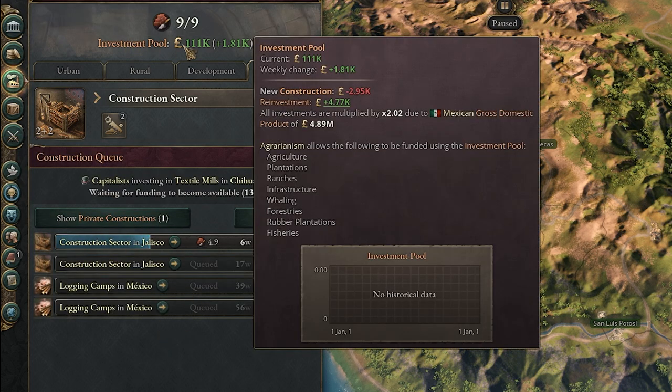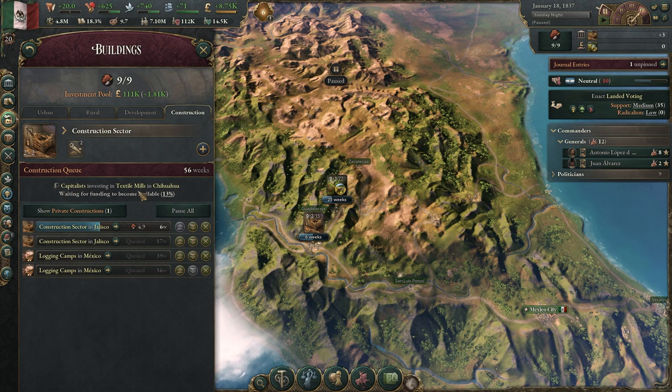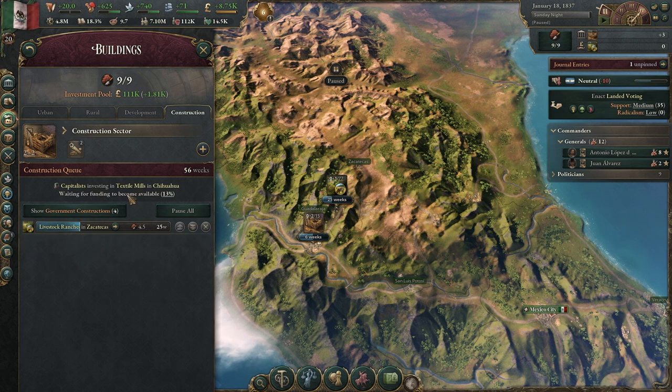You can also hover over the investment pool to get a breakdown of what's going on and what can be built. Another important thing in this window is that you can see where things are being invested — so the capitalists investing in textile mills shows you what state it's going to happen in and how far along it is. I think that's pretty interesting to know what's coming up next.